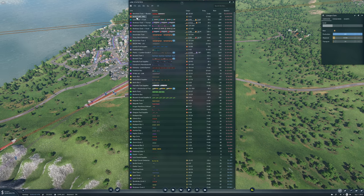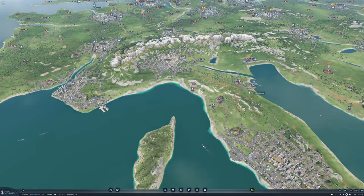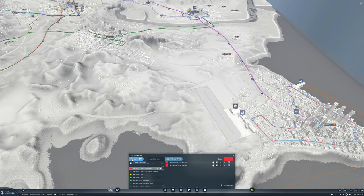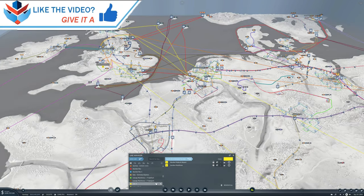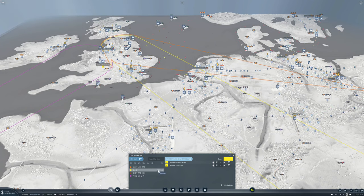We actually need to set up a new plane line — at least one, I'm thinking two. We'll create a new line from here up to London. What is my naming convention for the airlines? Let me set up these airlines real quick and I'll be back.